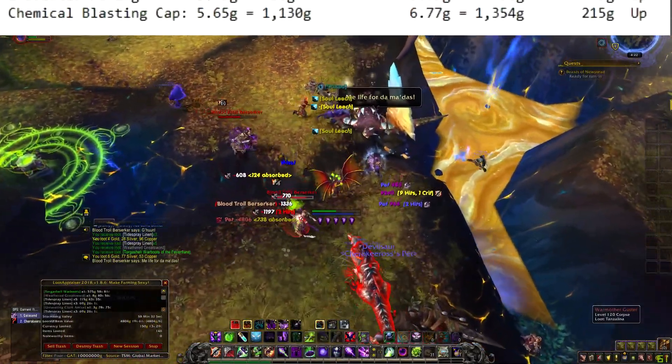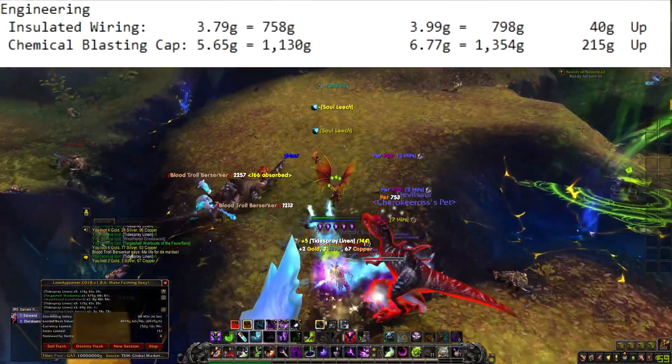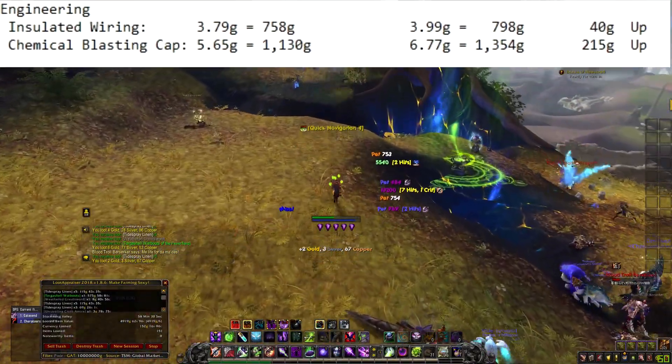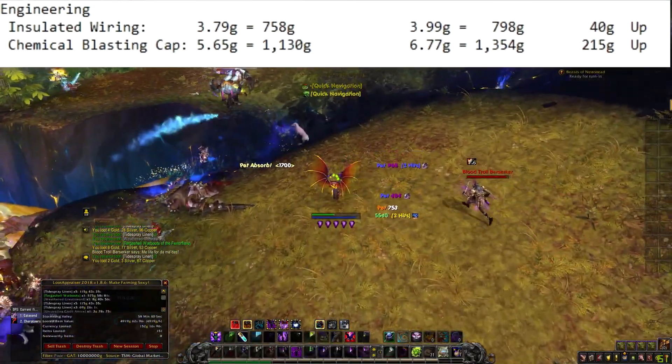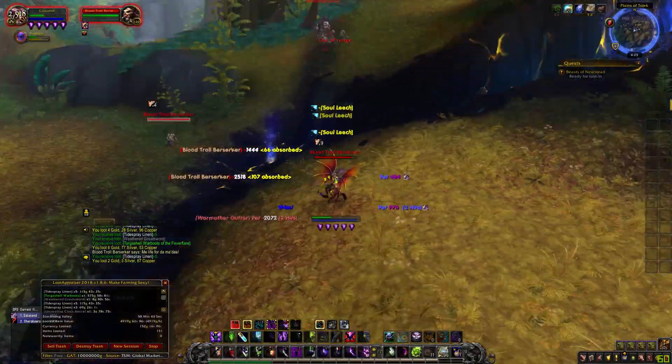Engineering: Insulated Wiring is 40 gold up. Chemical Blasting Cap is 215 gold up. I have two spots I want to show you for engineering in the future, so let me know in the comments below if you want to see that.